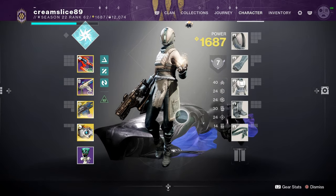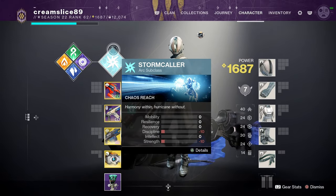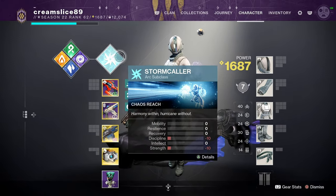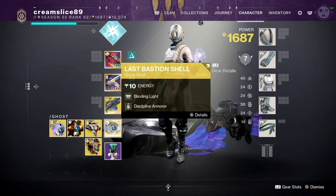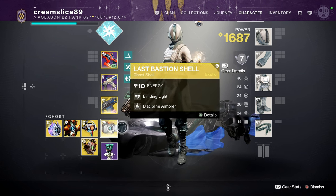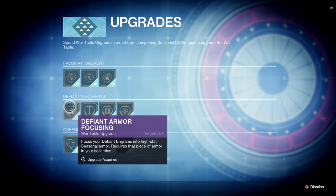This is going to be a breakdown. I've equipped all white armor as you can see, and then we will build up from here depending on which subclass you want to run. We are also going to be adding some stat mods with our ghost to manipulate the stats. So head to the Helm and the first thing you want to be doing is getting Defiant armor — focus your Defiant engrams into high stat seasonal armor.